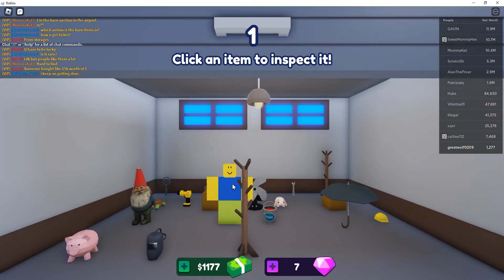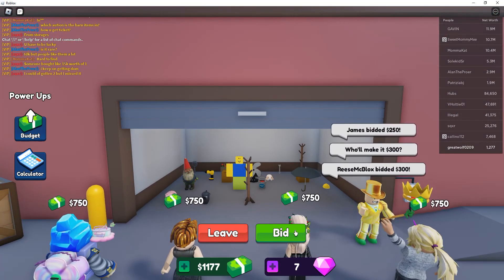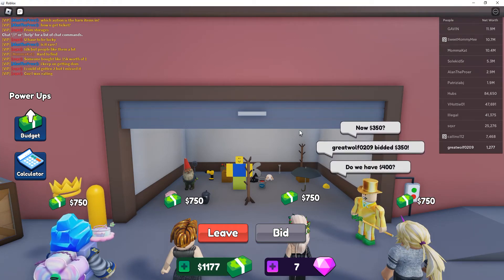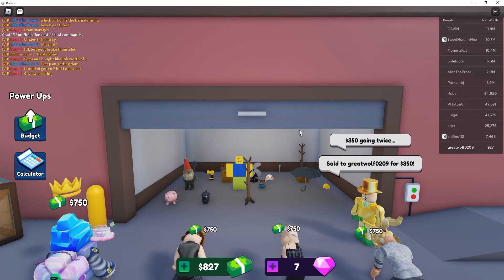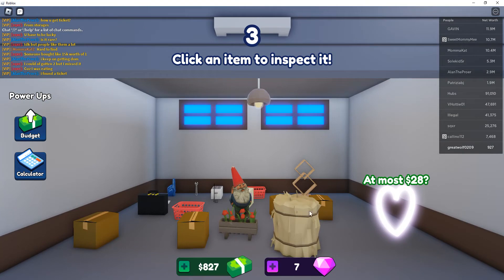Is that a noob? Okay, starting at 250. 300 — that'll be me basically. 350 — going once, going twice. Yes, let's go! Okay, click an item to spend. A heart? Okay, me!